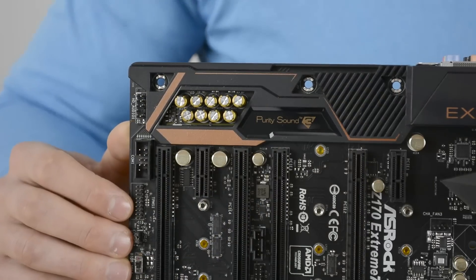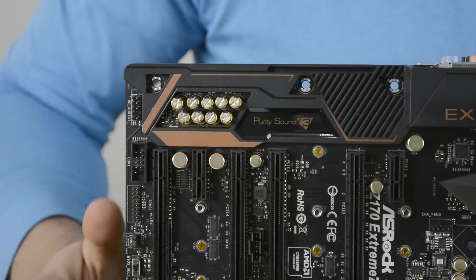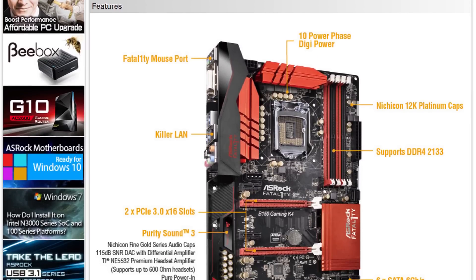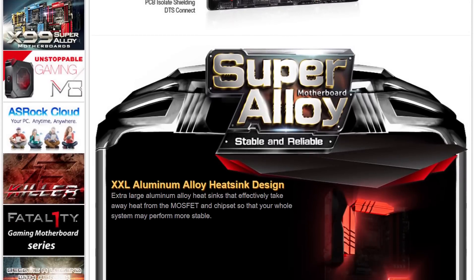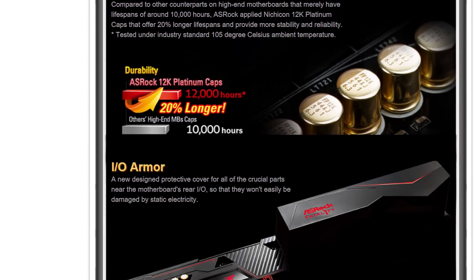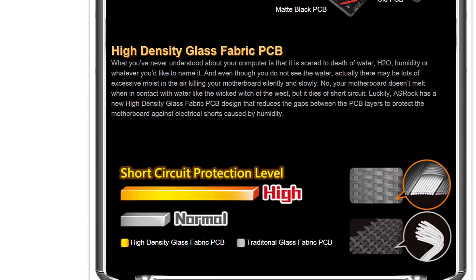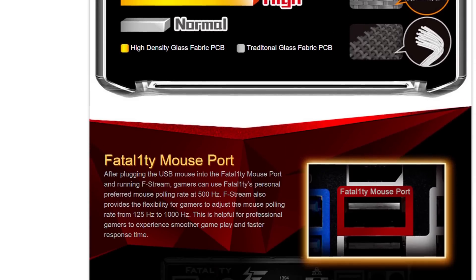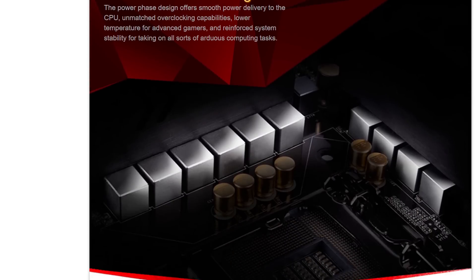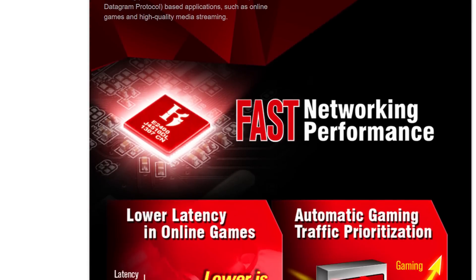This audio solution is the real deal — it's the same setup you'll find on the $230 Z170 Extreme 7 Plus. When it comes to benchmarking, we aren't going to compare the Fatality B150 Gaming K4 with other B150 or Intel 100 series motherboards. As is the case with all 100 series motherboards, memory, application, and gaming performance is very much the same, and with no CPU overclocking support, that isn't a feature we could test either. Had the board supported an M.2 slot we would have tested that, but the SATA performance is as expected.